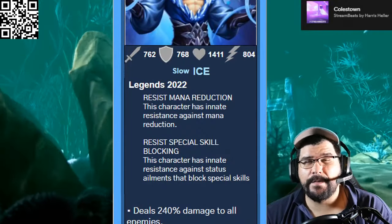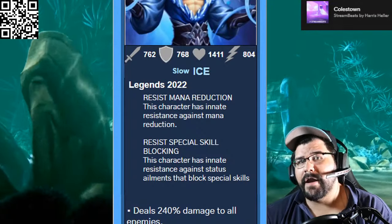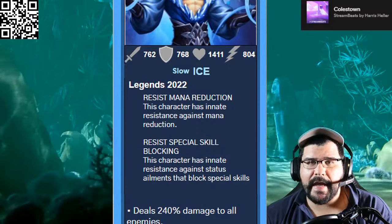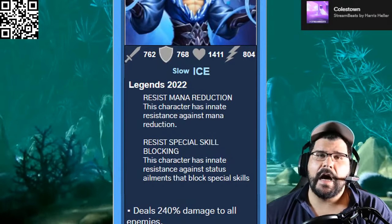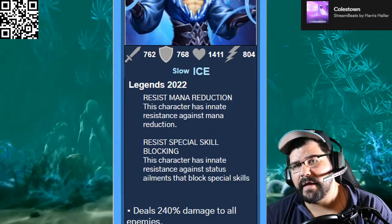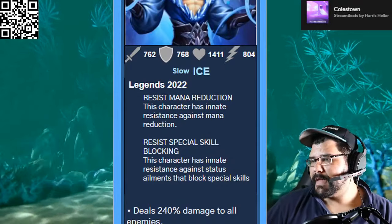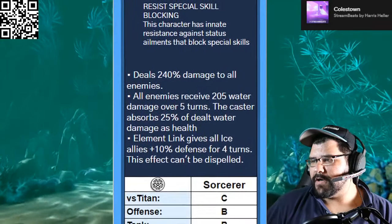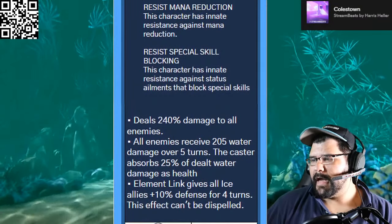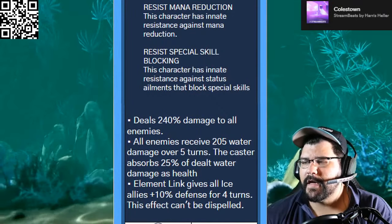Just the same as Mickey, it completely dodges what happens with Alfreaky and also Colvero coming up — it's going to resist that completely. That's something people might miss that makes it really good in Rush Wars if you're going up against Alfreaky. As far as abilities go: deals 240% damage to all enemies, and all enemies receive 205 water damage over five turns.